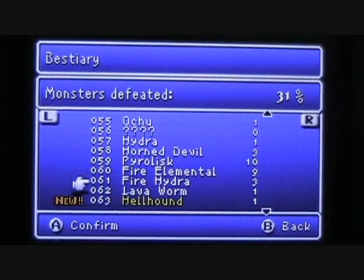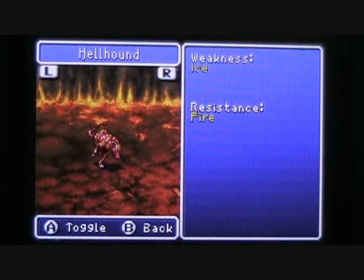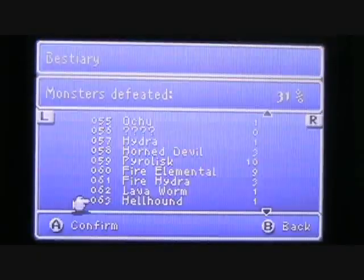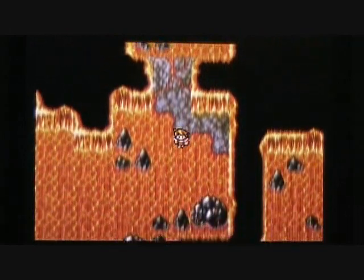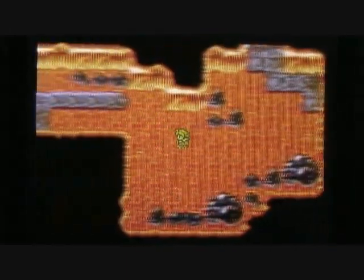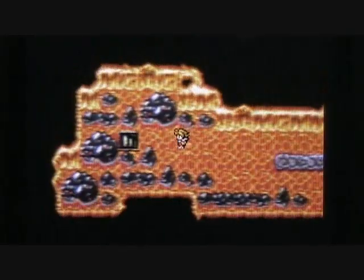We're going to get a new entry in our bestiary. There's the hellhound at number 63 — has a little less than 200 HP, no treasure drops. Let's zoom to the west with the B button dash. That was a battle with another hellhound. And here we are at the staircase back down onto the fourth basement floor.